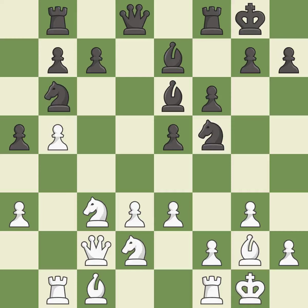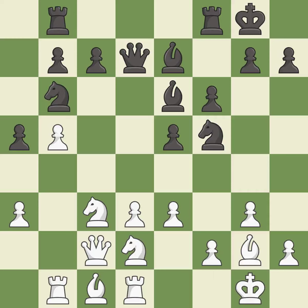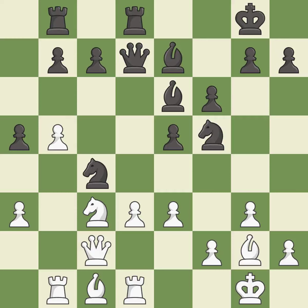This defends the attacked pawn — it is best. The rooks can see each other now, allowing them to provide mutual defense. It is good — a solid choice. This protects the attacked pawn — it is best. This maintains the balance in material with a good trade — it is best.